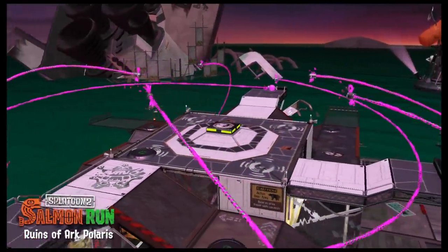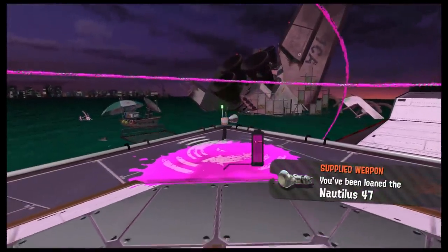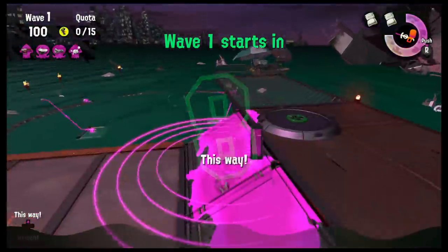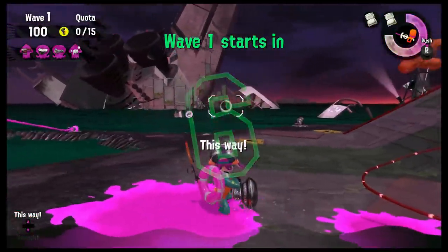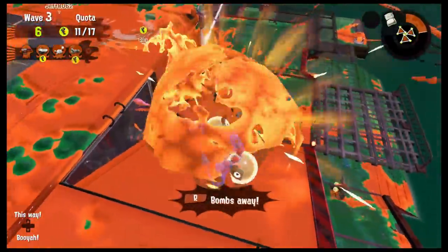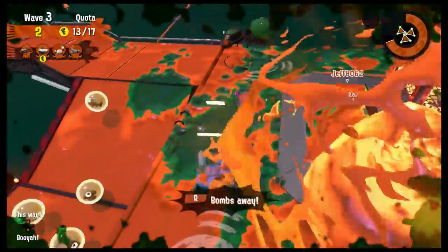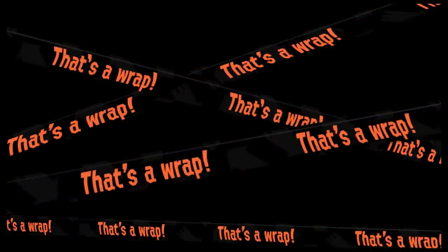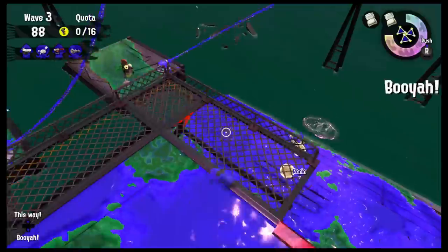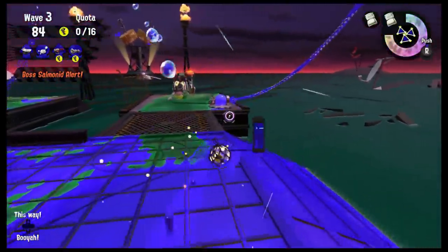Here's a dump of more pro tips, especially for the newest map, Ruins of Ark Polaris, because that map is no joke. The low tide bay area on the new map is always near the crash space shuttle, so at the beginning of a wave, if you see that it's low tide, look for the big space shuttle and swim towards that. Most of the time I've gotten a game over on the new map, it's not because we all died — it's because we didn't turn in enough eggs. There's a large amount of vertical distance between where the basket is and where the salmon spawn, so if you have a golden egg, turn it in! All four players need to be cycling between turning in eggs and defeating the salmon.